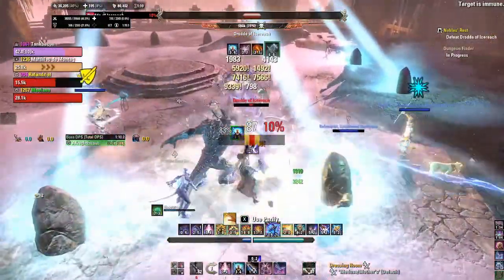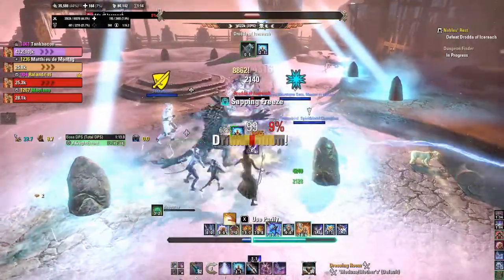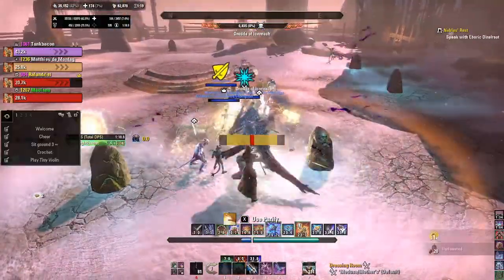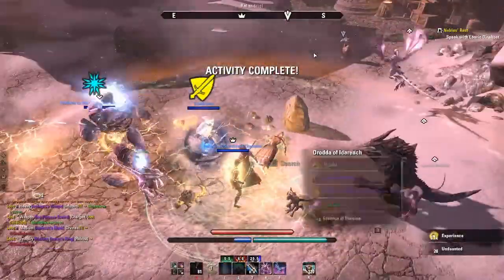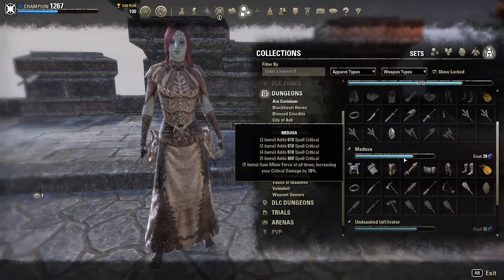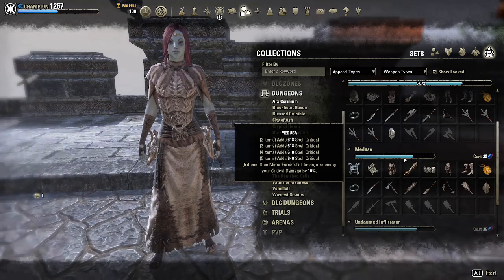This video also includes the Maw of the Infernal Monster set, found in Veteran Banished Cells 2. And with that out of the way, let's roll into today's set. This week's set is called Medusa, found in the Arx Corinium dungeon in the Shadowfenn zone.